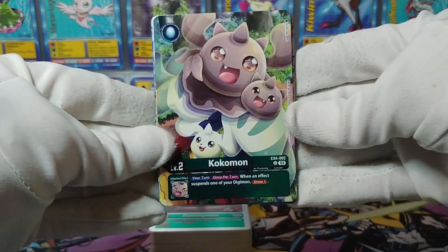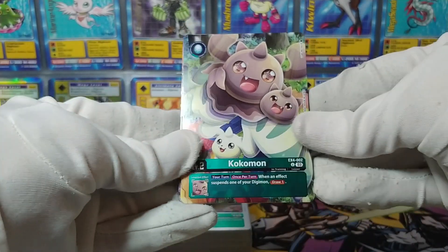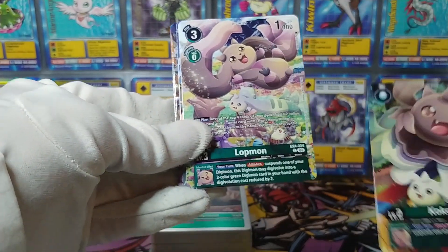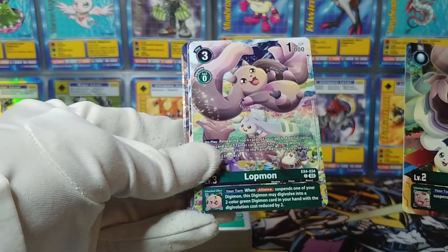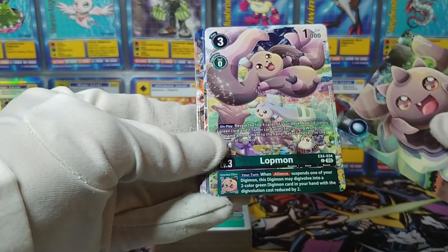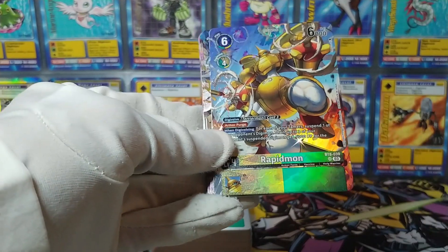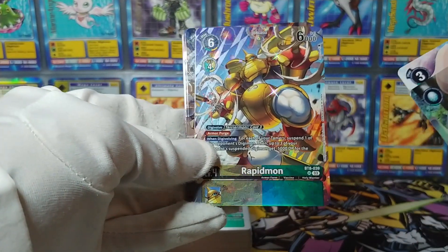I've removed these reprint cards from the sleeves they were imprisoned in. We start out with the EX4 Cocoa Mon, as we saw. What else do we have? We have Lop Mon — that's the other Terriermon — also from EX4. Cute little full art card with all of their digivolutions down there too. That's nice. Rapidmon, the BT-8 Rapidmon. Oh, that is nice. I like the lightning bolt patterns.